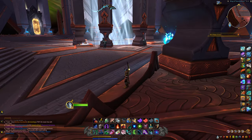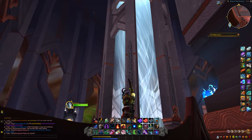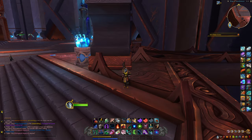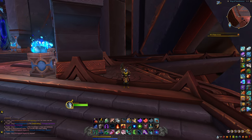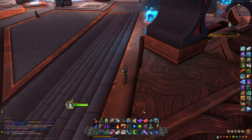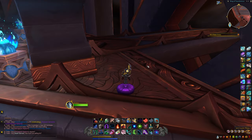We're going to be showing you how to get out of bounds here and fly around Oribos, essentially clipping through the walls and getting to the bottom where you can see the really cool animation. We're not going to be doing that - we're actually just going to be dying. What we're going to be doing is right behind me we're going to be placing a pillow, and by doing this it's going to allow us to get outside the barriers of the map. And there we go, we're already outside - so it's pretty simple.